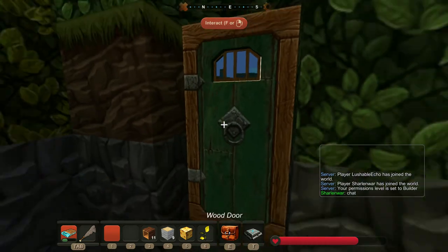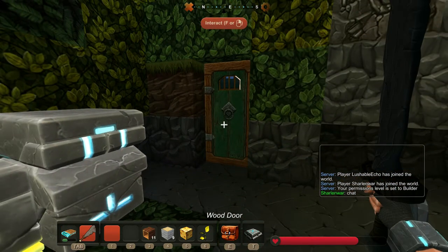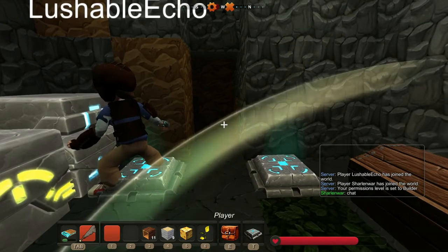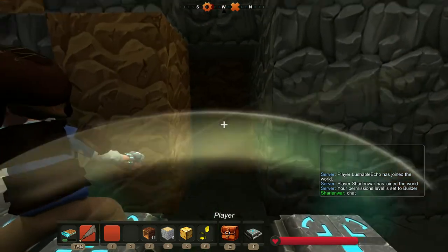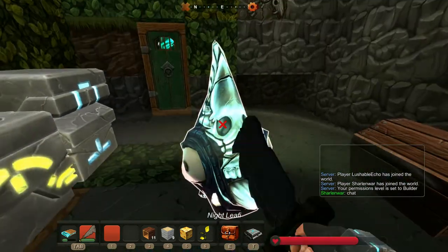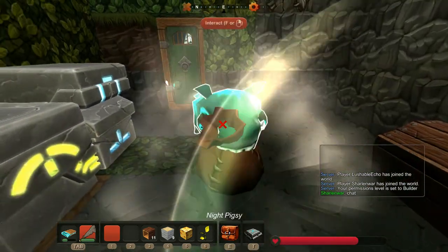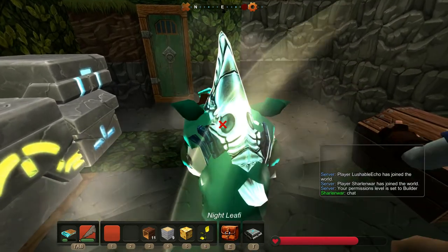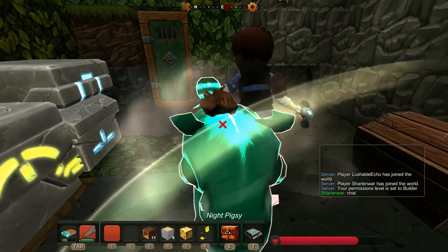Oh shit, I guess I can't make a stone one. I'll just make it with chest for now. Oh shit. Graphical glitches here. Oh look — oh, so we can like... I'm just bashing him. Here, you take one. One more.